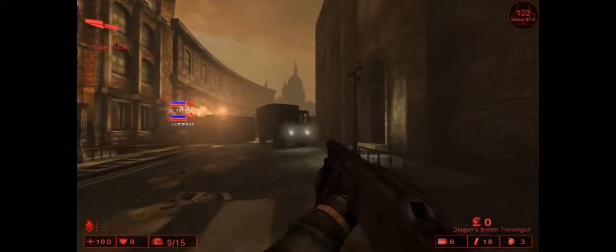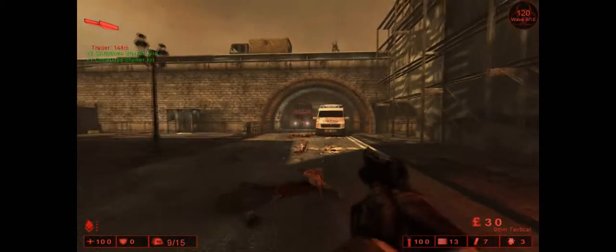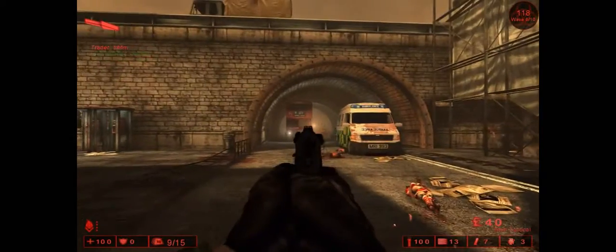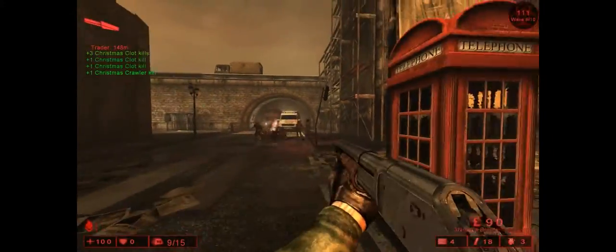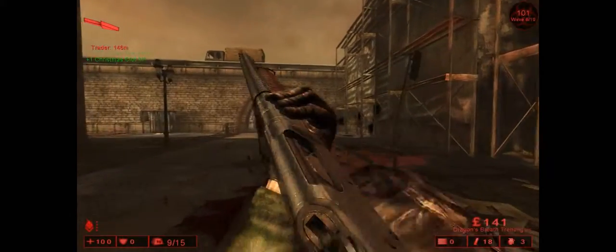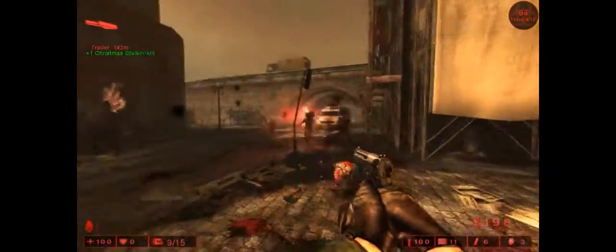Up in the top right corner, we've got 122 specimens inbound — meaning this wave we'll have to fight off 122 specimens. Those ones I just shot are the Stalkers — they are the stealthy ones. Those are the Crawlers, and you've got Clots — just a fair variety of specimens. That there is a Gorefast, and each one has a special ability. The game introduces them incrementally; the difficulty is very much incremental in that it won't throw everything at you at once. There's never a point where you spawn and it's just the most difficult specimens.